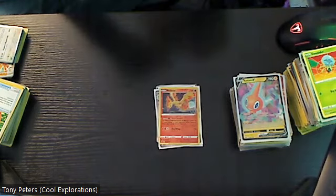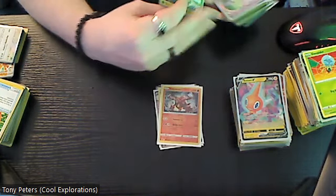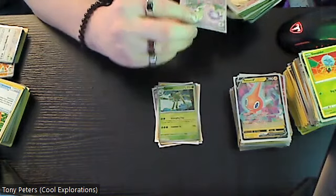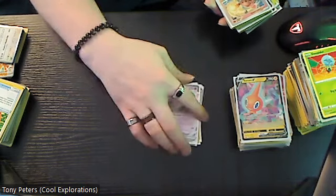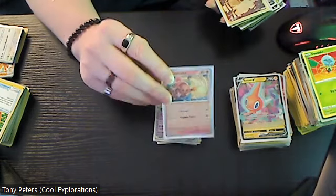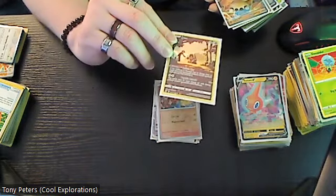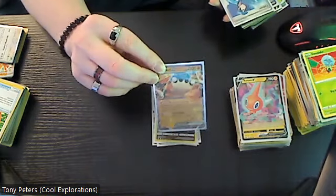The reverse holo Moltres from the Pokémon GO release — love Moltres, it's really cool — Volcarona, also really cool, reverse holo worth two bucks. Reverse holo Spidops, and then we have Gardevoir EX which is a four dollar card. Charcadet reverse holo is a two dollar card. This version of Jynx is a two dollar card — it is a silver star rare. Cloth EX is a three dollar card.